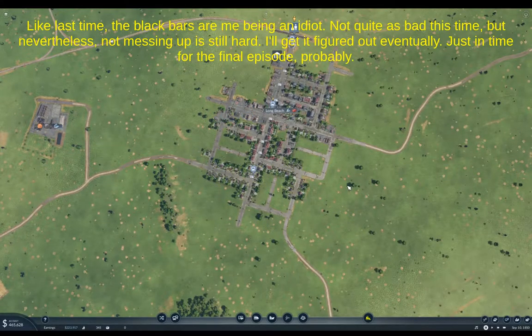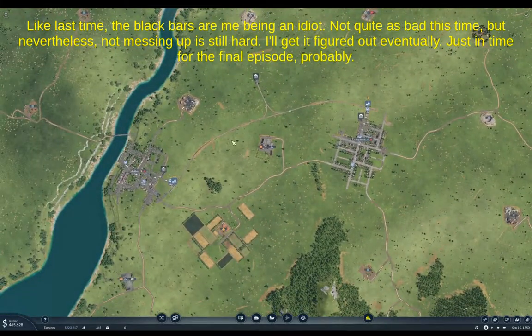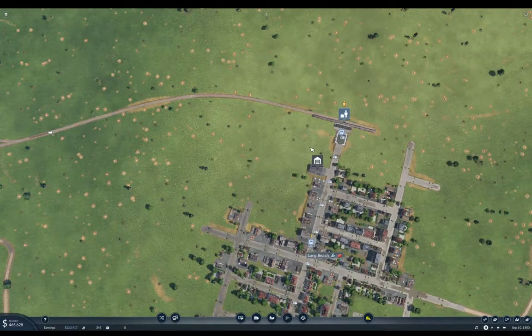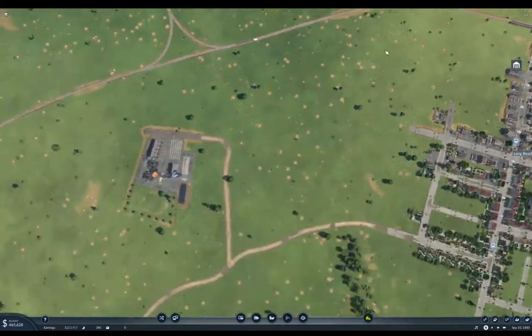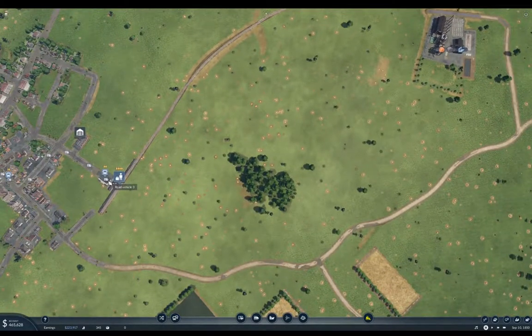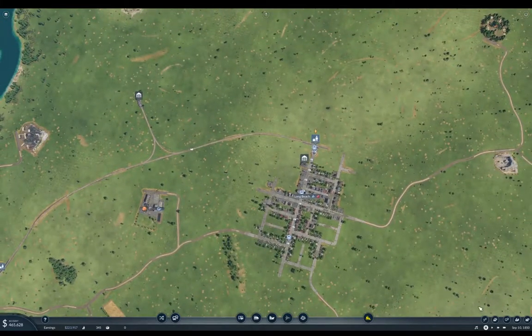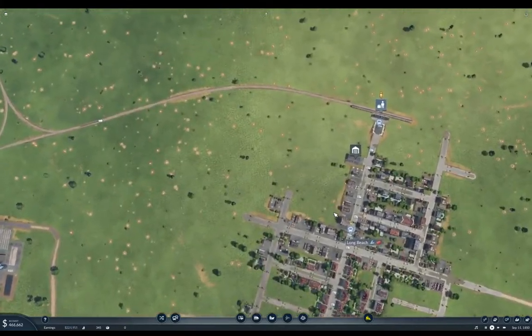This is part two of the megalomaniac map on Transport Fever 2. Last time, we got this line here operating with some transfers from the towns to the train stations. Since then, I've just renamed the bus stations to match the train stations. And that's all I've done, actually. So let's get the game proceeding again.